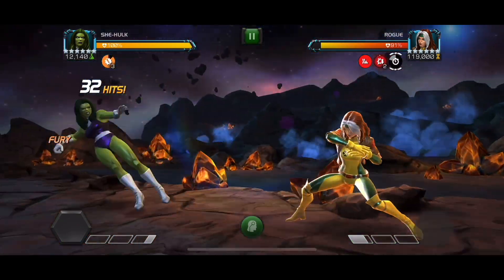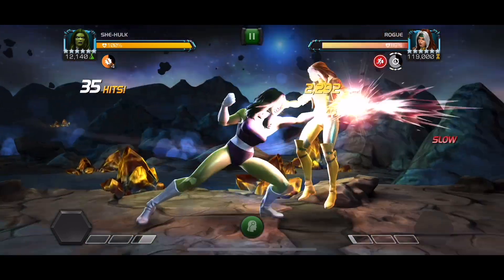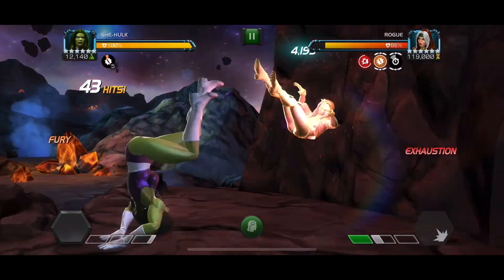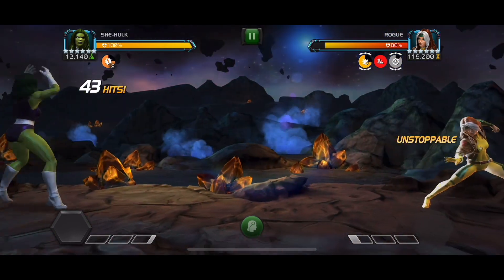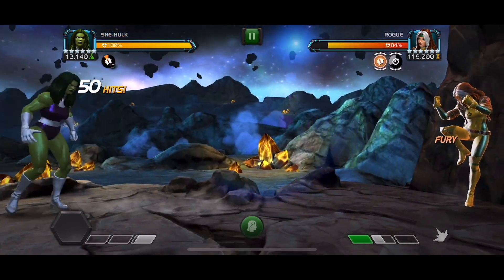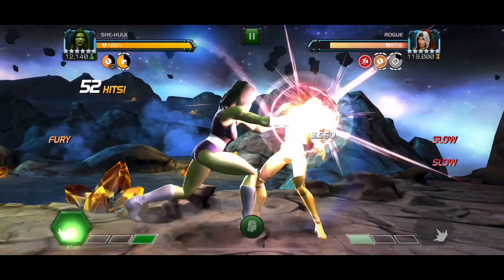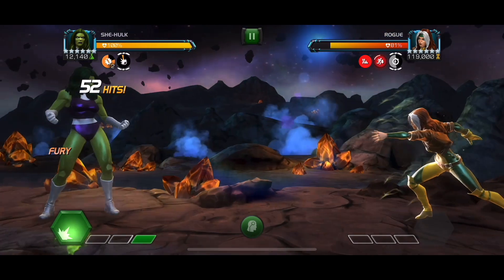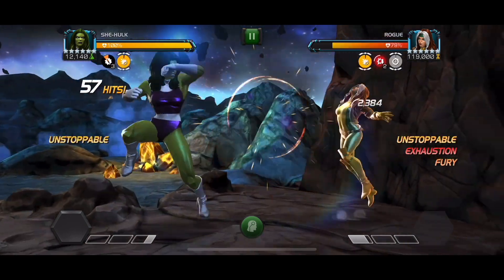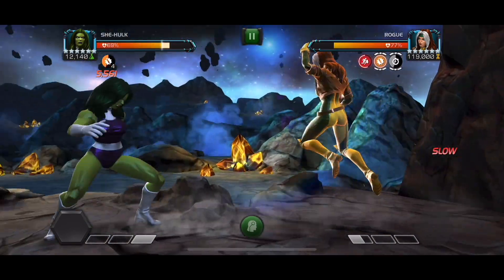She-Hulk gets her slow on the heavy, and as you can see I'm trying to bait out those special ones. I do a double dash back, whiff a light attack, then go straight into the heavy. She-Hulk's reach on the heavy is quite long, which is awesome for this. You can keep getting those slows up, though every once in a while it gets out of sync. The cool thing is She-Hulk's heavy applies that slow through any active unstoppables.